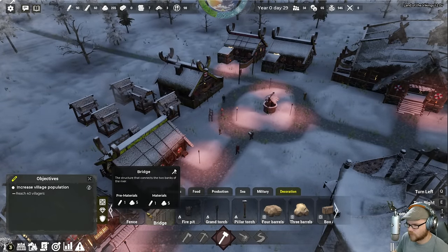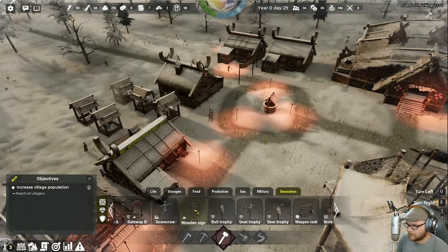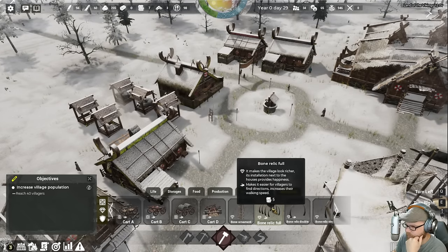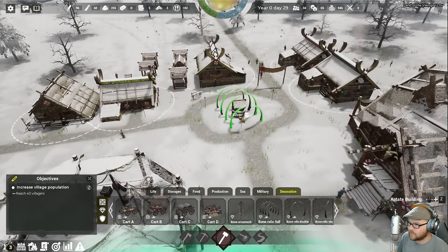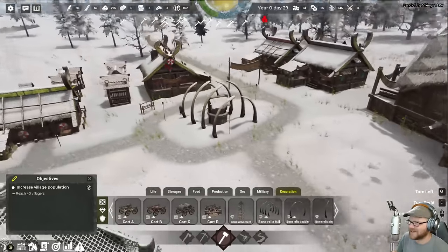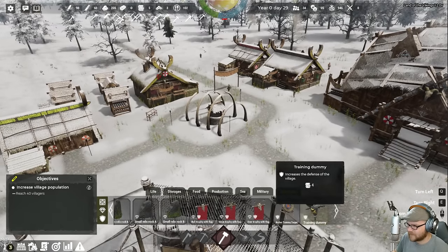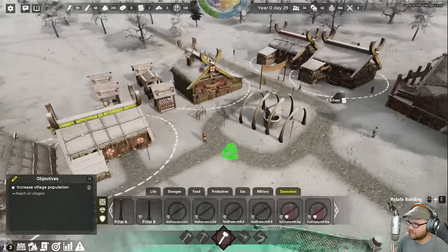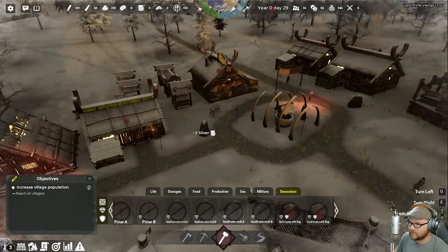There's a bridge that connects two banks of the river. I would like to have a bridge. Deer trophy — that's fancy, makes happiness. A bone relic — look at that! That's great! Archery target. We can put some crazy rocks around here. By crazy I mean rocks with a little bit of moss on them. When you see this game you think 'okay, Vikings, we're gonna go out on a Viking' — but it's not that kind of Viking game.